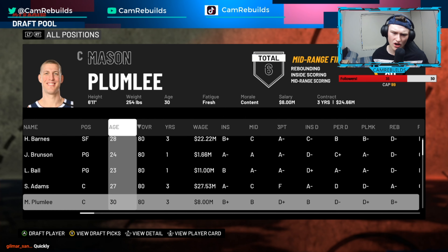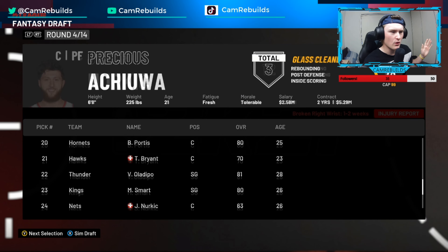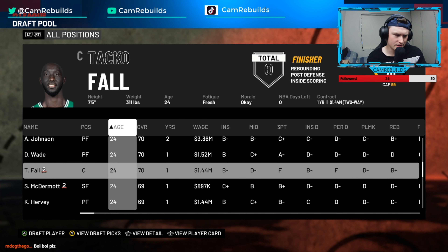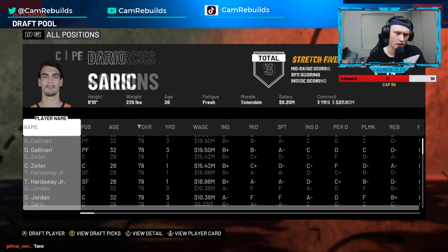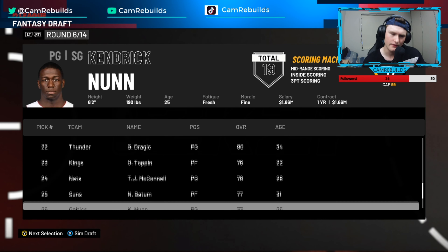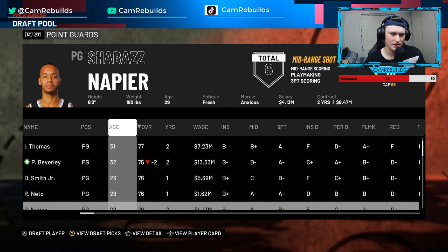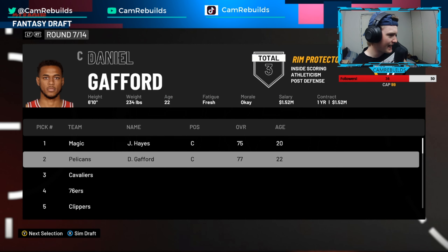Lonzo could be a decent starting point guard for us. You guys can pick who you want — Tarko or Bobo? How about this: I'll take Bobo this round. Maybe he's 21 — there we go, we've got Bobo as well. Now who do you guys want? Caruso. I'll take Caruso for you guys, just because you guys want me to. All three of those guys you wanted are now on the team.